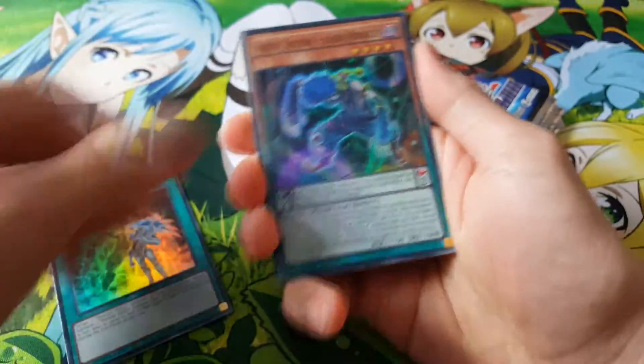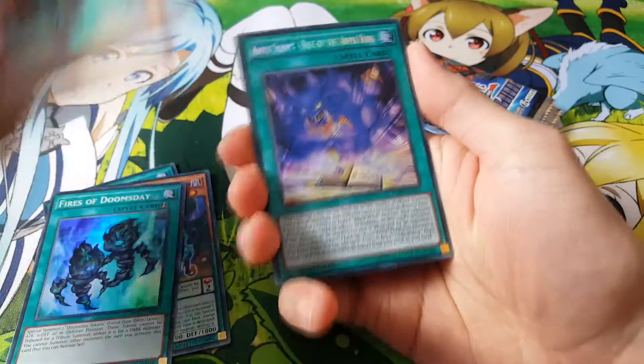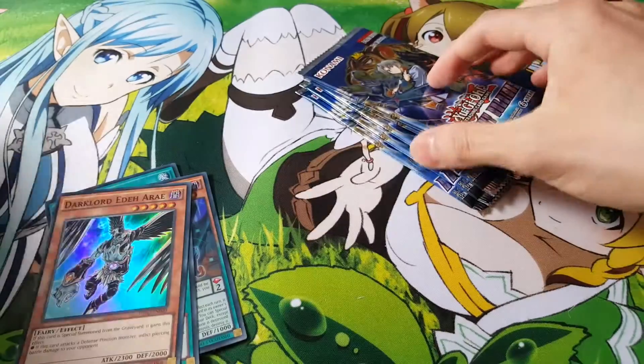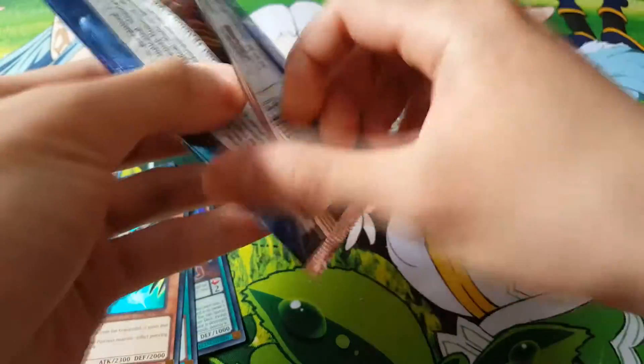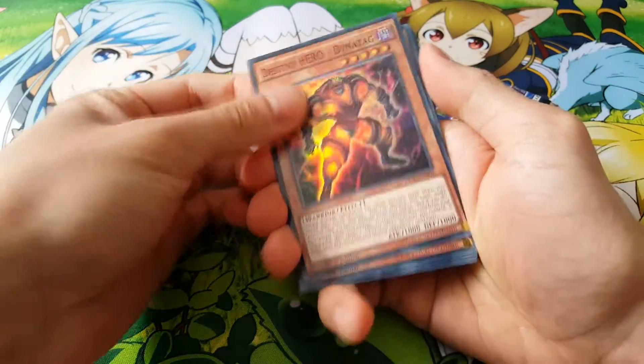Let's see what else we can get here. Over Destiny, Sassy Rookie, Fires of Doomsday, Adaari, and Rise of the Abyss King. Really nice, good secret actually. Pretty much most Abyss Actor decks only play that Abyss Script — mainly because the others aren't too impressive.